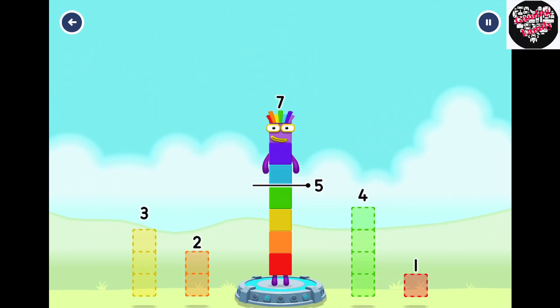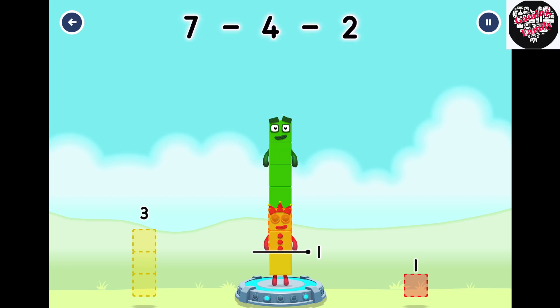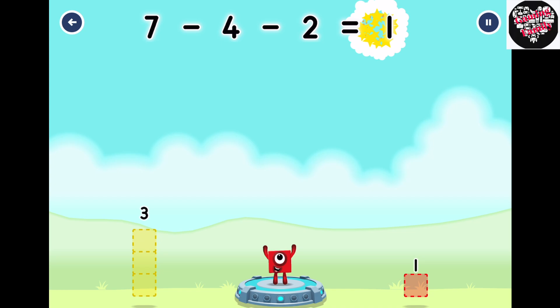Take number blocks away from 7 to leave 1. 4... 2. Correct! 7 minus 4 minus 2 equals 1.